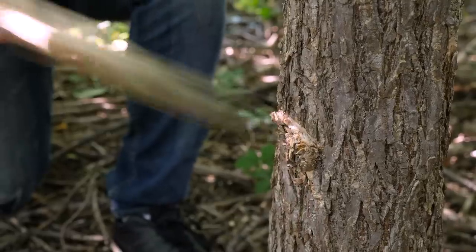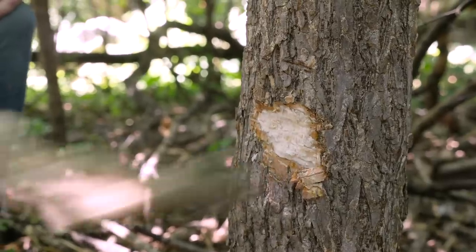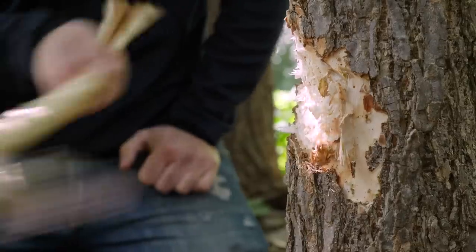The real challenge is going to be cutting it down since it's pretty big and I only have copper tools. This blade is about the same size as Otzi's, which is noted for being a pretty effective tool. But I have my doubts about whether it'll actually work for cutting down a tree. As backup, Annalise is making a stone axe. The handle is a little awkward and crooked, which makes it hard to swing accurately.